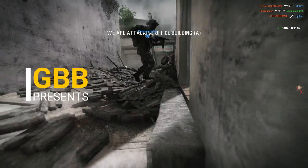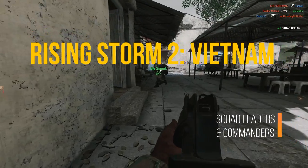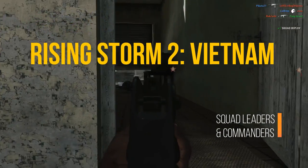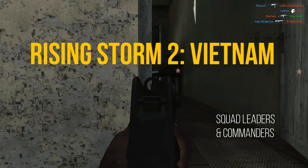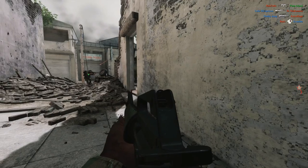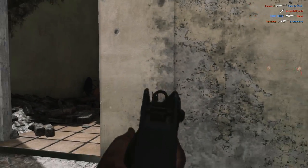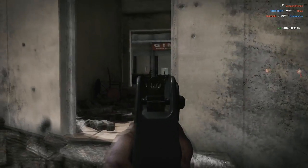Hey guys, the good the bad and the buggy here, taking a quick look at playing the commander and squad leader roles in Rising Storm 2 Vietnam. First off, the squad leader role for both sides is really important. These are the guys that should be keeping their squad focused on attacking one point together and passing on information such as enemy positions and how you want your squad to proceed, because working together is much better than a bunch of lone wolves.